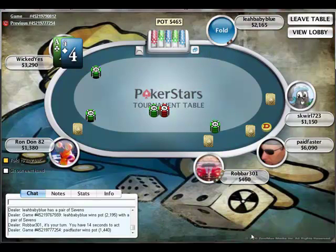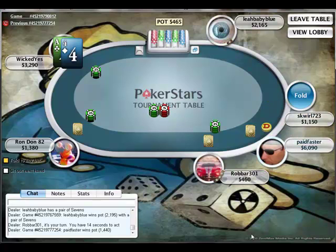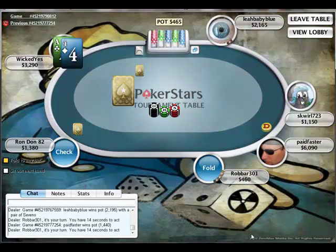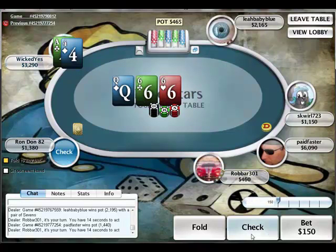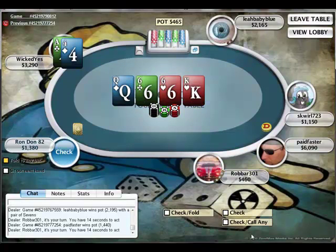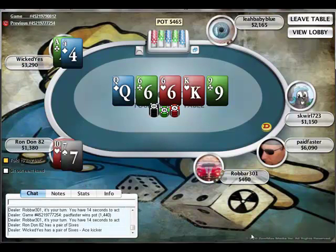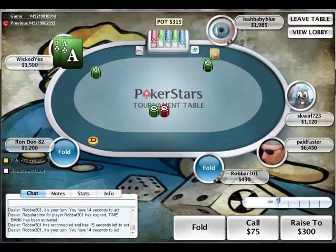Ace-4 here, just 150 to call the big blind. I go ahead and see if I can hit my weak ace. There's a guy at the bottom that only has $460 left, so obviously he's the one looking like he's going to go out in 6th place. He folds, it's just two of us. No help on the flop or river — we check it all the way down. He's got 10-7, so I take it down with the ace.